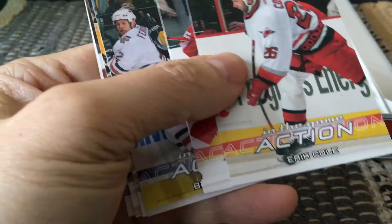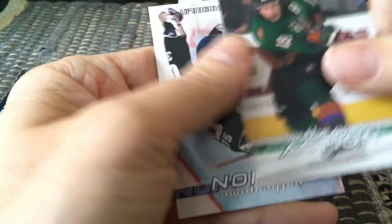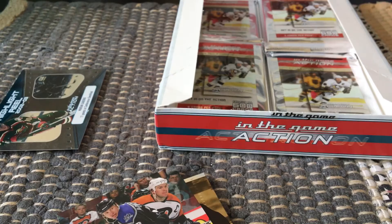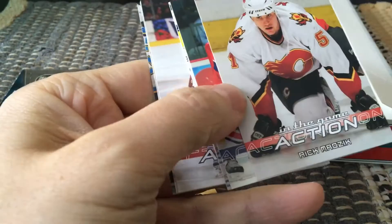If there are rookies, I assume they'd be redemption cards. Here's Mario — that's a nice card. There's Shane Doan, and this is a great Hap Emms card — beautiful. The photos seem a little bit underexposed, to be honest, which is kind of bizarre. There's Ilya Kovalchuk — again, it does look a little bit underexposed, a little bit dark.